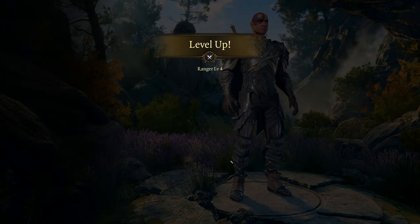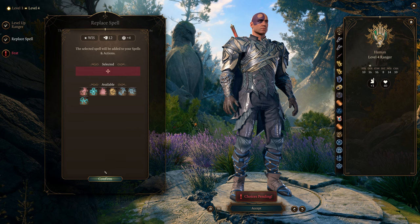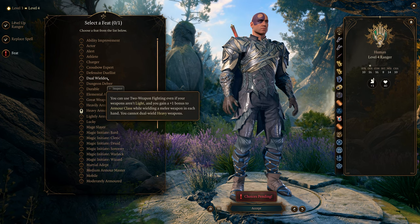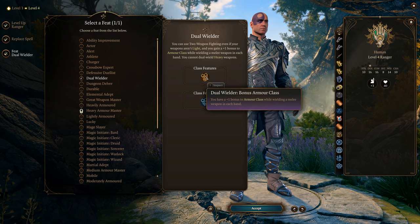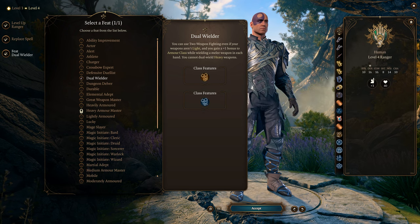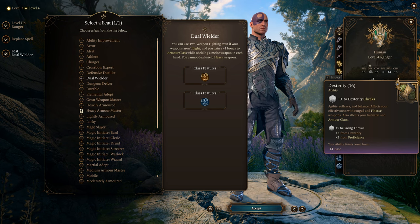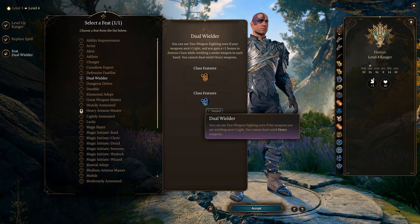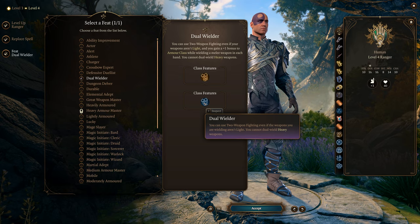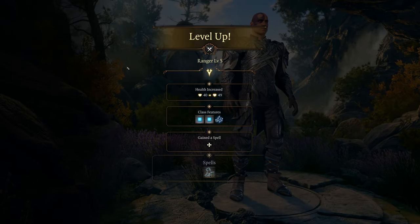Ding — level 4. Every level 4 we get a new feat, and this is also a good time to replace a spell. The feat I recommend is Dual Wielder. First, you get a plus 1 bonus to Armor Class while wielding a melee weapon in each hand — free AC with our high Dexterity. Second, you can use two-weapon fighting even if the weapons aren't light. You can have a heavy weapon in one hand with a light weapon in the offhand.